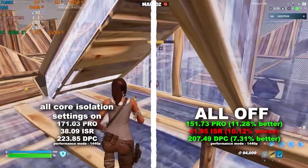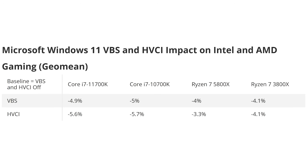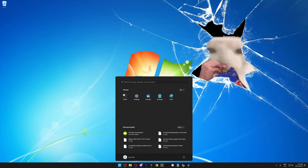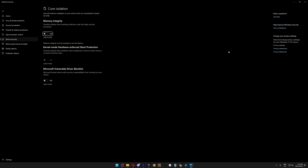Next, we're going to disable Core Isolation. It's just a security feature that uses virtualization-based security, essentially running a mini virtual machine in the background, which reduces gaming performance by around 5% on average. There will never be a performance benefit to leaving it on, and as long as you have Windows Defender or any sort of antivirus, you'll be completely fine. So to disable it, press the Windows key, type in Core, press Enter, then switch off Memory Integrity.